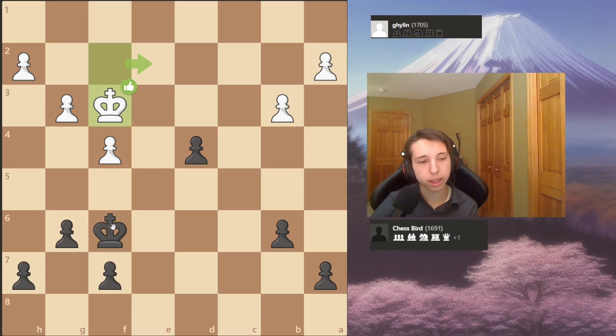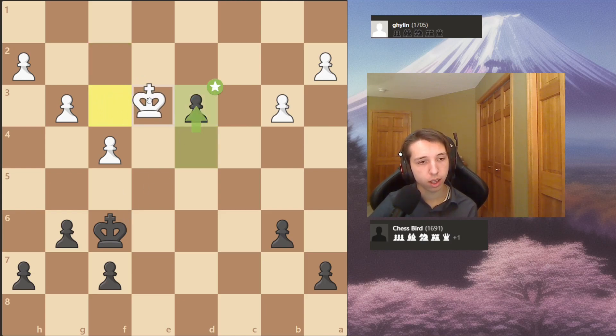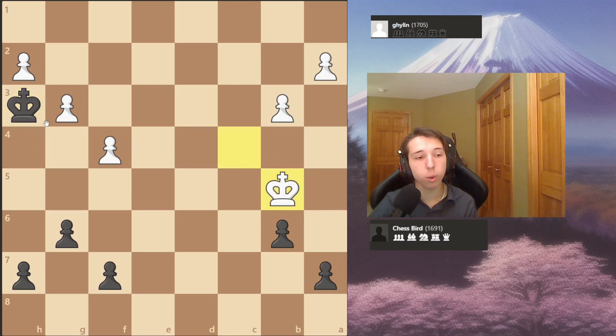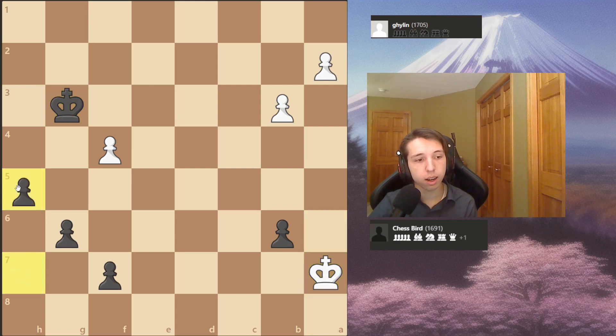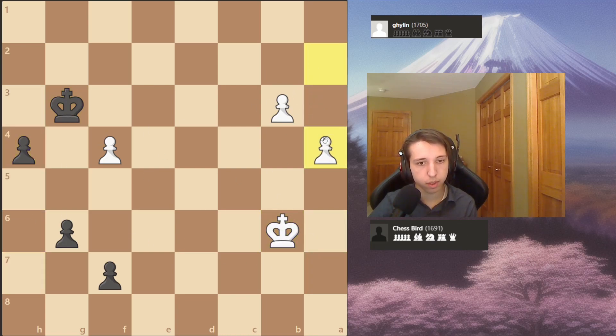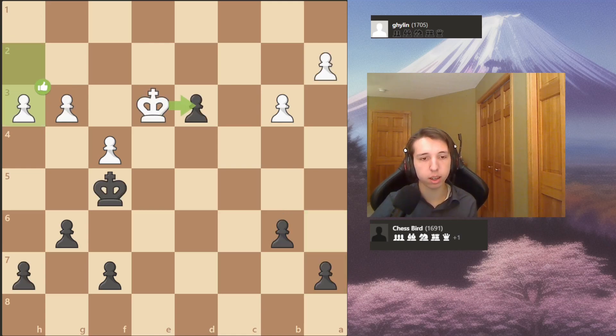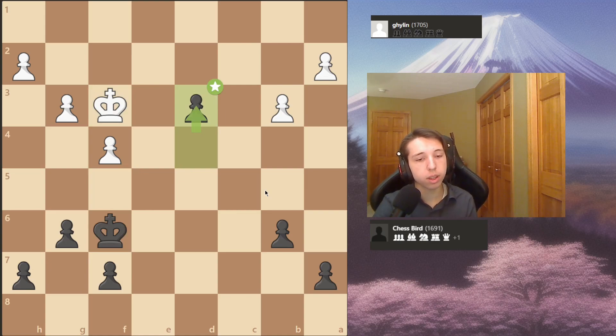My opponent plays king to f3, and I just hunkered down and calculated pretty deeply. I calculated d3, king over, king f5, takes, takes - he can't follow because I'm faster and I'm going to win another pawn. His only real idea is to go this way and try to rook around this way. I calculated all the way through - it's not actually that hard, it's only 10 moves, and there's basically only one path to go down.